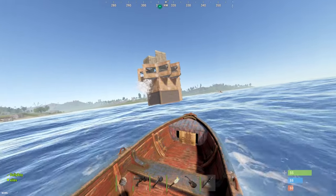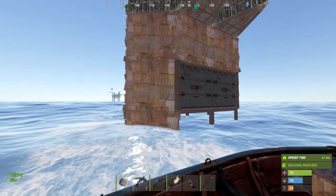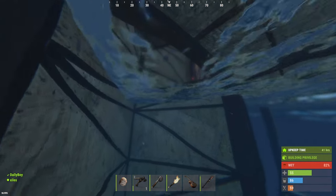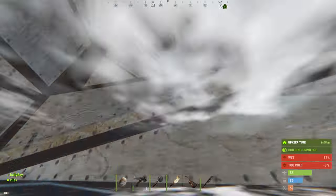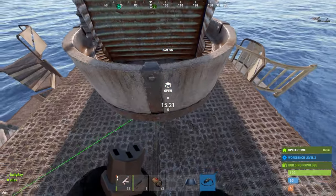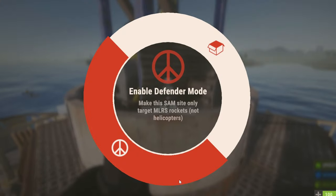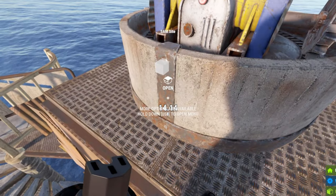We decided to upgrade our base, hoping we'd get more attention, because we really wanted an online raid to finish our wipe. I even went as far as hooking up a SAM site. If we happen to take out a Zerg with it, surely they'll come back looking for revenge. Enable defender mode — make the SAM only target MLRS rockets, so not helicopters? Said no one ever.